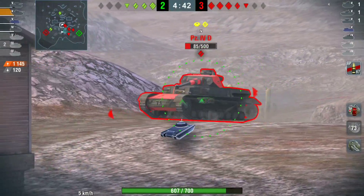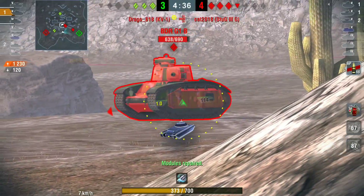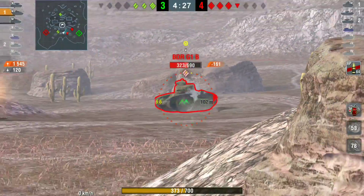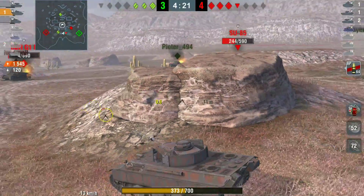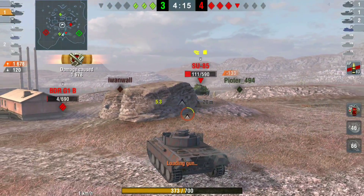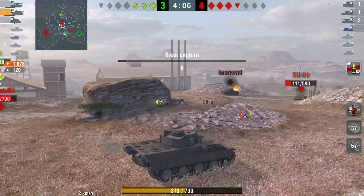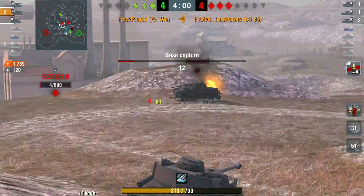I go for the Panzer IV-D instead because it's the easiest target. There is also a BDR there. We take out the Panzer IV-D to bring it down to a four versus four. You can see what I'm trying to do — I'm angling myself to get bounces from the BDR, and we've bounced one shot so far. I'm not too worried about the SU-85 at the moment since he has no turret. The BDR is in a bad position — he hasn't got the gun depression so I have the elevation advantage. I get that shot off bringing him down to a one-shot.